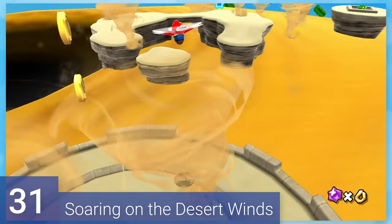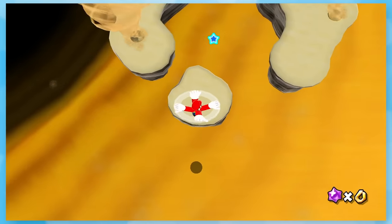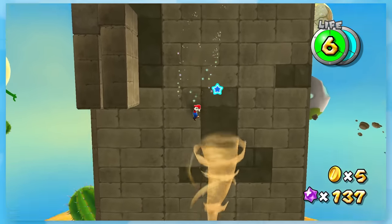31: Soaring on the Desert Winds. Mario confirms he has no bones and goes all helicopter off these tornadoes. This is another lengthy mission, and it is a pain in the butt when you mess up your jumps and have to take this launch star and tornado again.